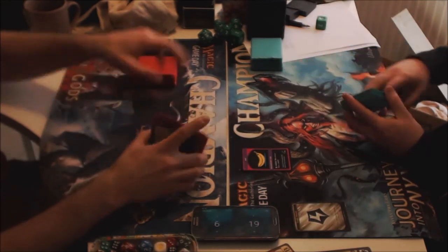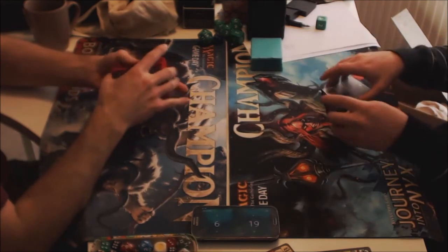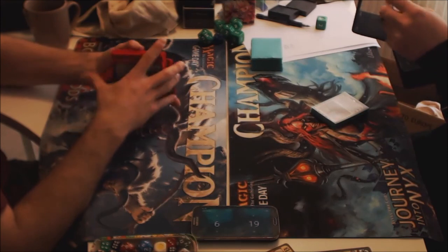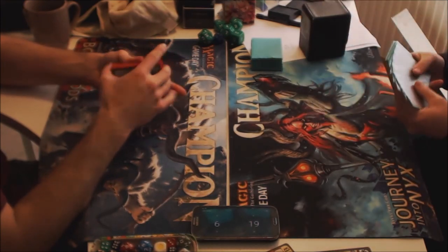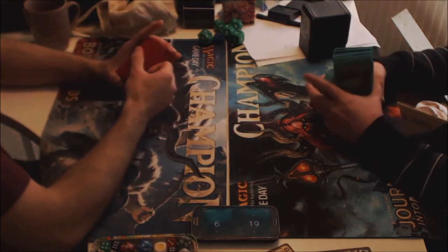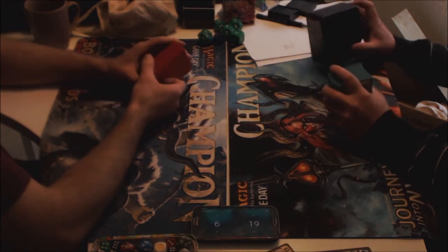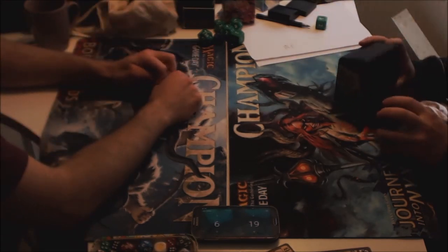I think one Engineer would have put him in a decent position — just an extra dual spell or something like a SRAM would maybe do it, because I was light on removal. I used it for the Ornithopter. I pushed him down to 6 and that closed it out.